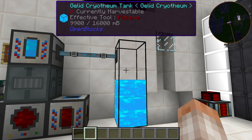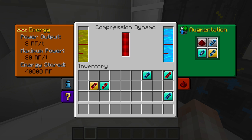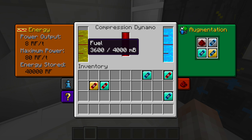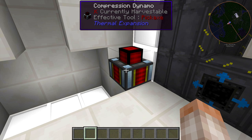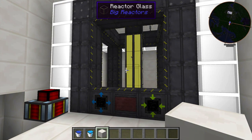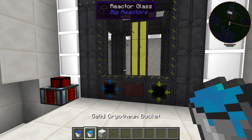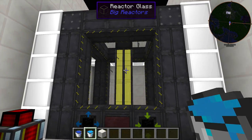Gelid Cryothium can be used in a few ways. You can use it inside a Compression Dynamo as a coolant alongside various types of fuel — it gives the most RF per tick of anything you can put in that machine. Gelid Cryothium is ten times more effective than water as a coolant inside a Compression Dynamo. It's also the most efficient, most conductive, best fluid you could possibly put inside a passively cooled Big Reactor.